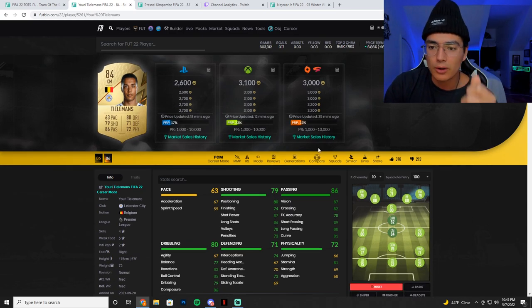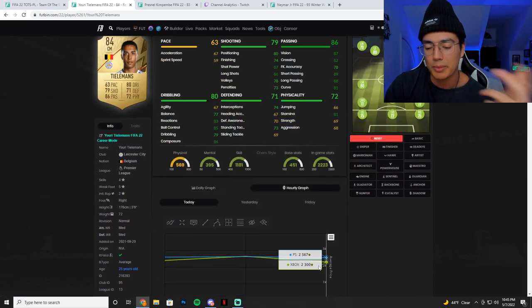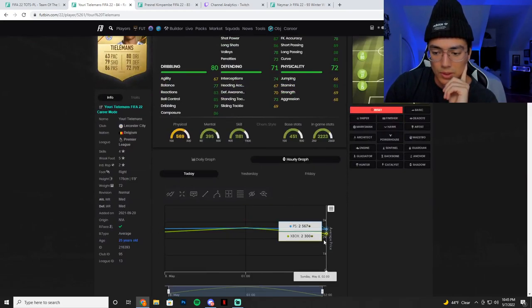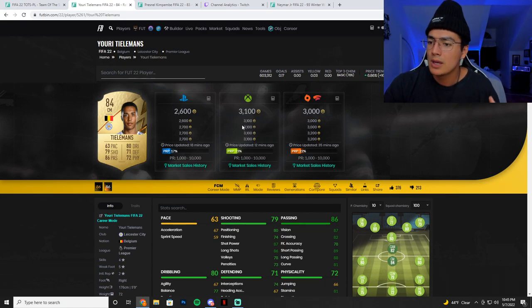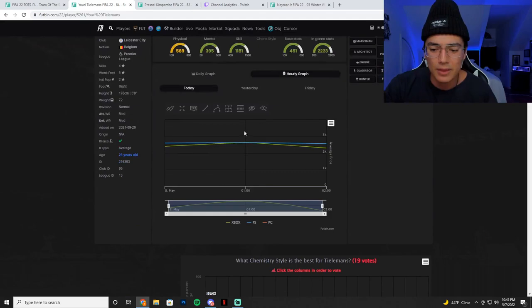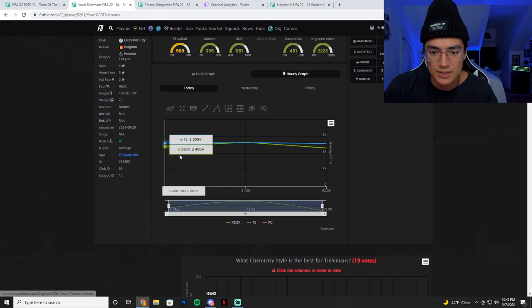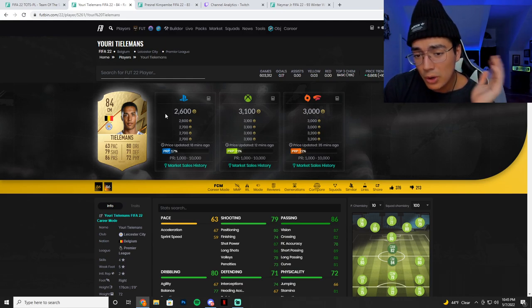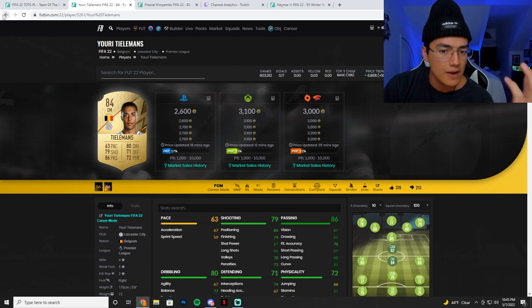If you can pick up any of the good SBC 84s for around 2,500 coins — same thing on Xbox. Some cards on Xbox might be on a high trend right now. Tielemans was literally just below 2,400 coins, now he's on a high trend — maybe he just got in on a solution on Futbin. But 2,500 coins, pretty much the same thing on PC as well; they're all around the same price. You can see the dip he was really really cheap — you're gonna have to pay a little bit more right now, but still if you're on tomorrow around content with lightning rounds maybe you'll get some deals.